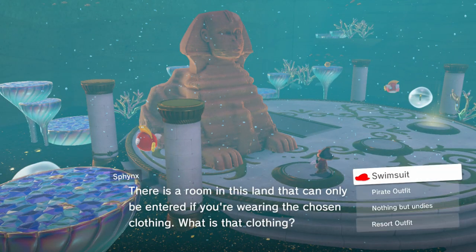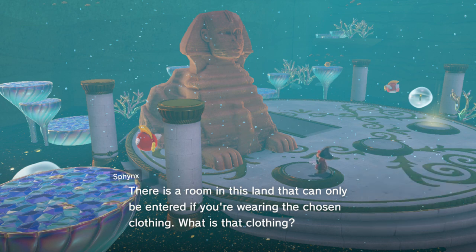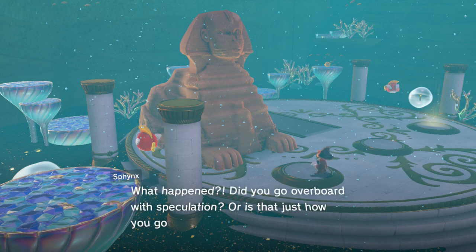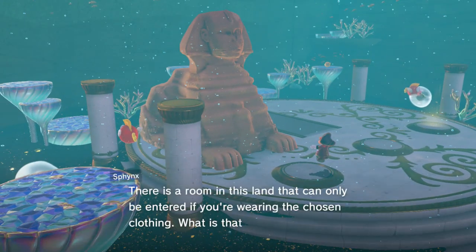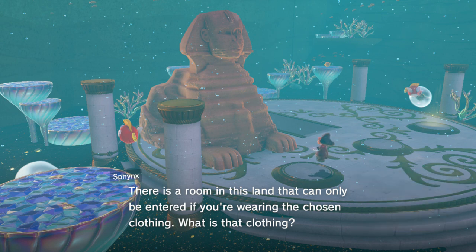Answering this one — an ominous land that can only be entered if you're wearing the chosen clothing. What is that clothing? I do believe that's a swimsuit, actually. What if I say nothing but undies? Wrong. Did you go overboard with speculation? I am so amused. So yeah, I think it is the swimsuit, right? Oh, it's not? So you gotta be a pirate outfit, then? Or is it the resort outfit? Oh, it was the resort outfit — I just haven't collected that from the purple coin shop yet, I just remembered that.